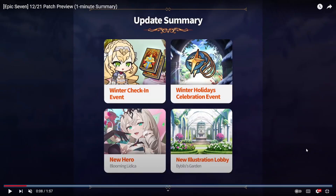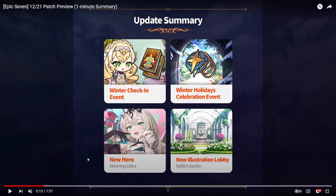What is up guys, today we have another patch preview for the 21st of December, which is tomorrow. We have a winter check-in event, a celebration event with more summons, blooming Litica as a new hero, a new lobby screen, exclusive equipment for two units, the new world arena season, a new skin portrait reveal for Bellion, and some UI improvements.